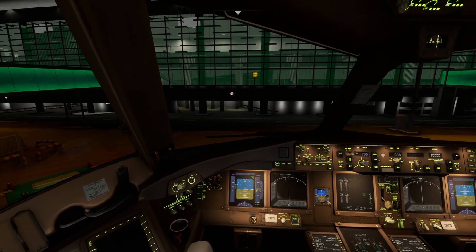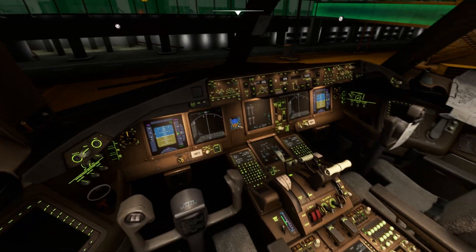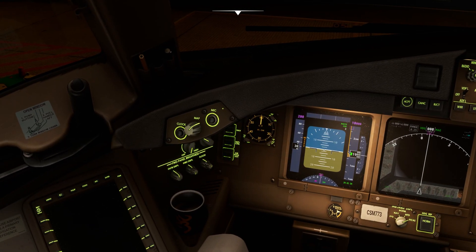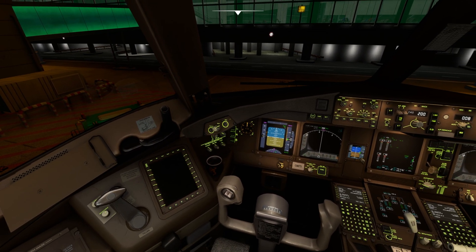You can also control the brightness of the lights. You can interact with the floodlight controls on the primary flight display and the navigation display and adjust the brightness accordingly as per your convenience.